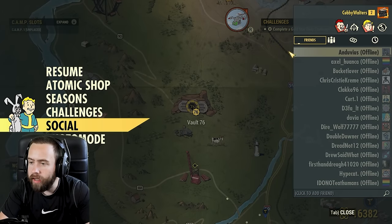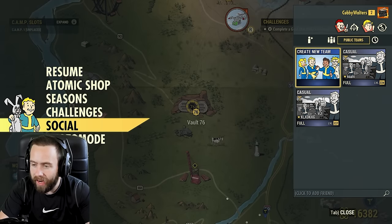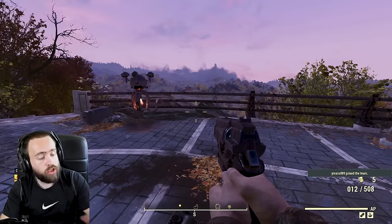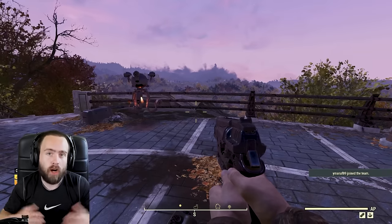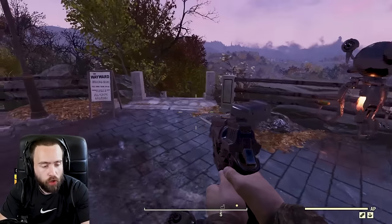Once you're out of the vault, automatically join a public team. I recommend a casual one. If teams are full, you can create a new team and set it to casual. A casual team boosts your XP. People join teams really quickly for the extra XP - it's that fast. This is the first thing you should do when you exit the vault.